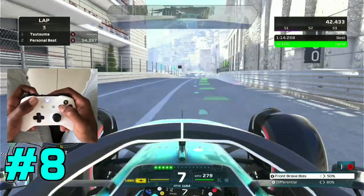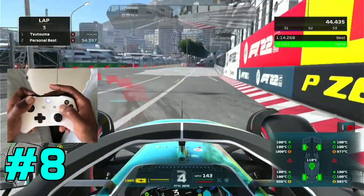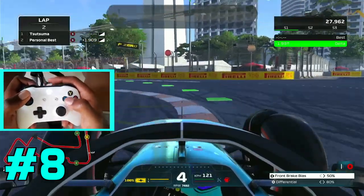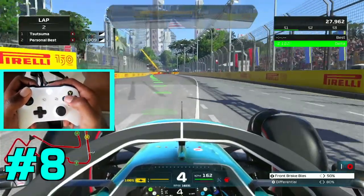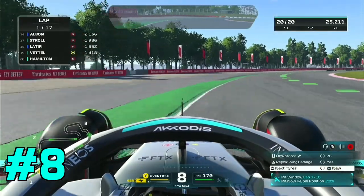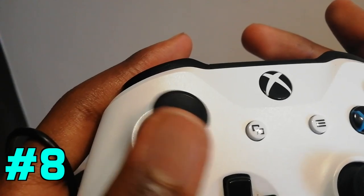If you find the button mapping in the game to be uncomfortable to use, you can change it in the settings. Personally, I swapped the overtake and ERS buttons and also added some MFD shortcuts that allow me to see my damage or tire temperatures at the click of my analog sticks.